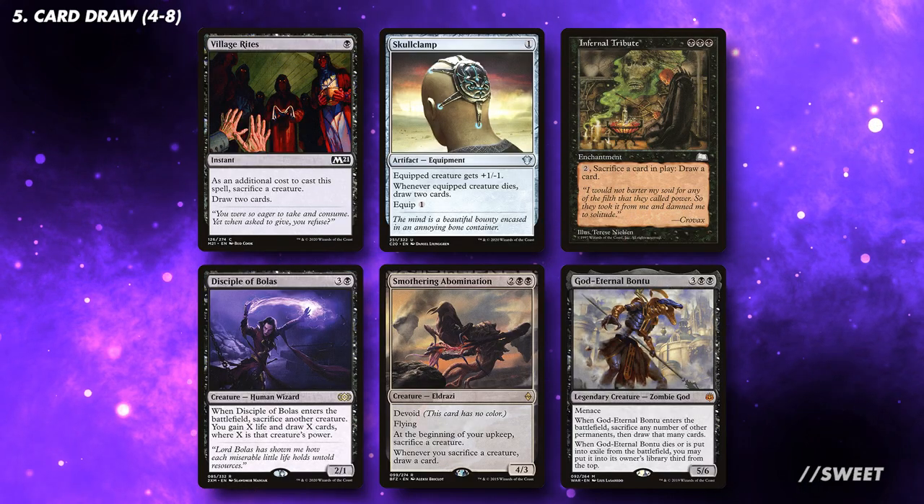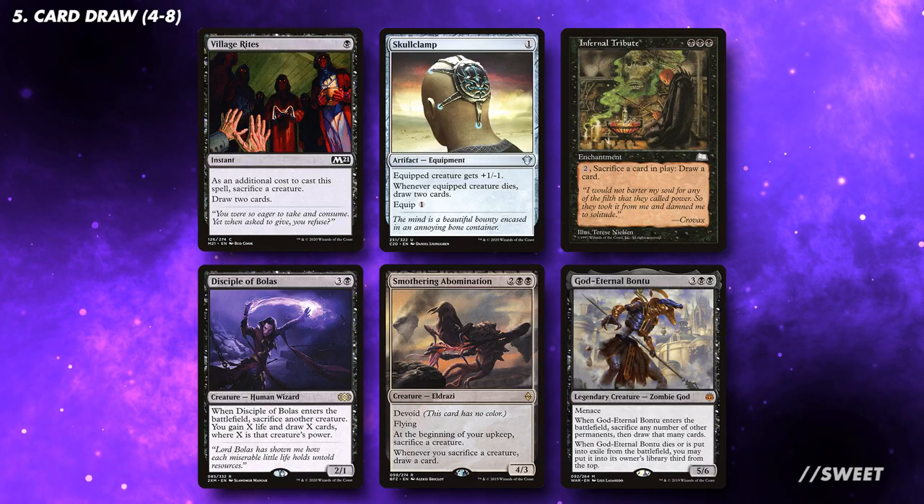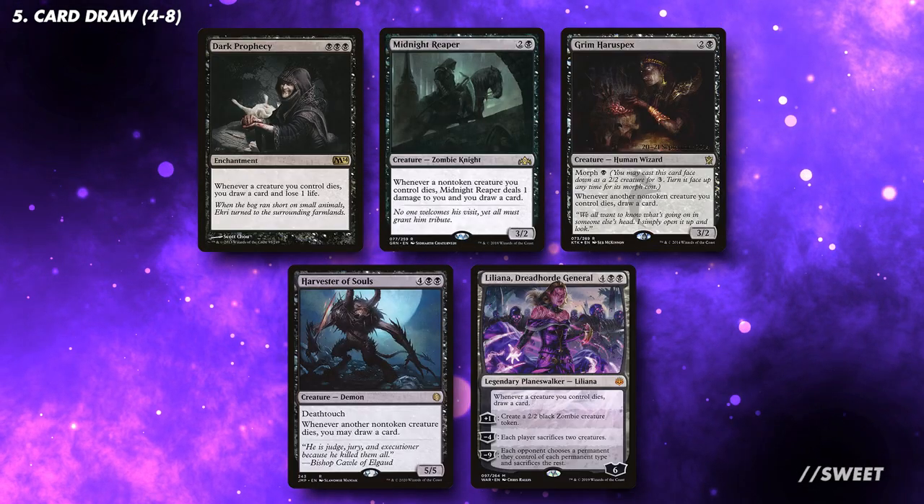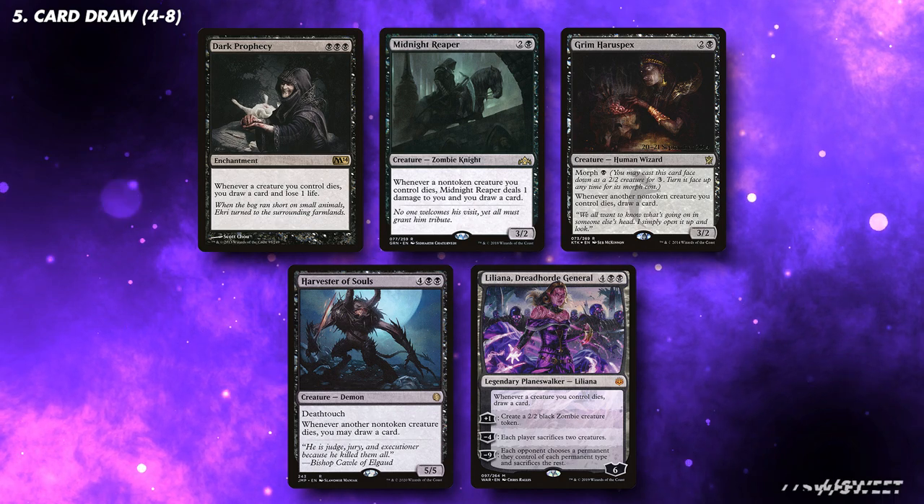Our card draw will also be linked to creatures dying. The ones that sac creatures and draw us cards at the same time will generally be better, but the ones that sit there and benefit from our creatures dying are also pretty good too. You want at least 4 of these effects, but the closer you are to 8, the better.